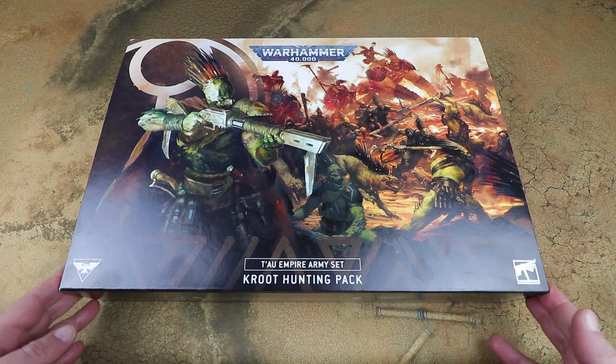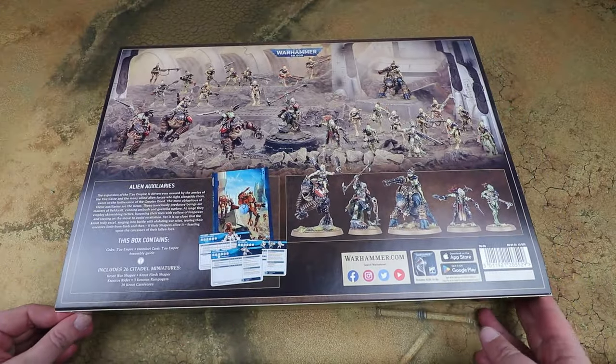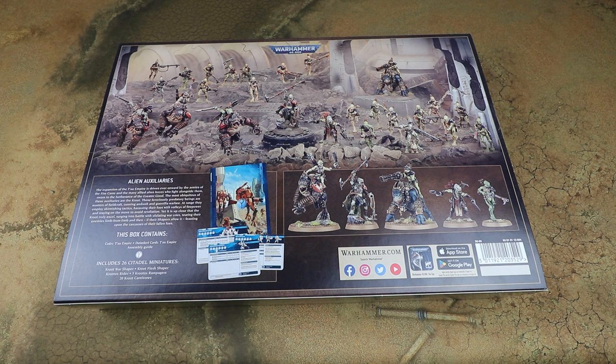All new sculpts as well - reimagined Kroot Warriors, Krootox, Kroot Rampagers, Krootox Rampagers which are new - I think like young Krootox that are more vicious - two new characters, and then the usual extras like the codex and datasheet cards. We're going to have a look at the kits, see how they go together, see if there's any optional builds, then in the second half of the video go through the full codex and see what rules have changed.